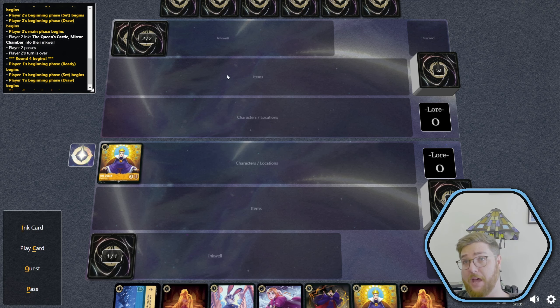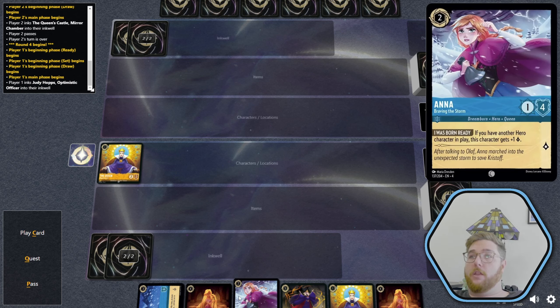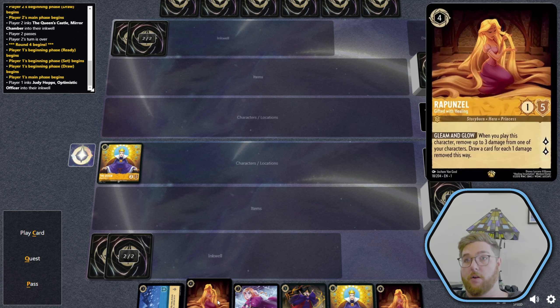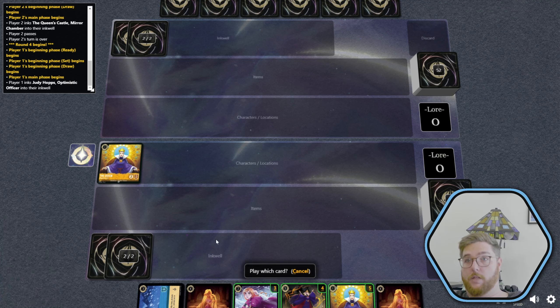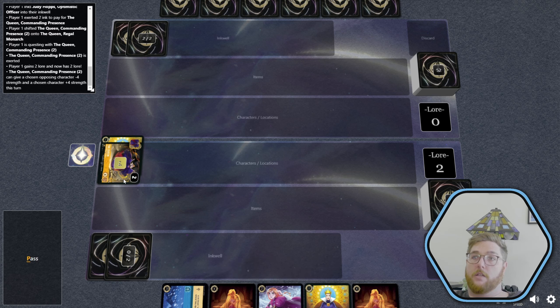They're up at two lore. Classic red-purple — not playing a card on one or two, that's crazy. We're going to ink Judy Hopps, and then we are going to either play Anna or shift Queen. Kind of like playing Anna, but her ability doesn't proc until we have another hero in play — it's not worth it. So we will play the Queen shift, and then we get to quest for twosies. Then we pass the turn.